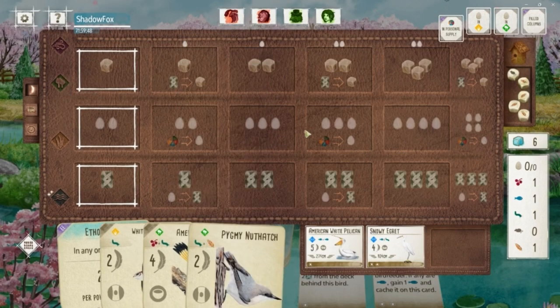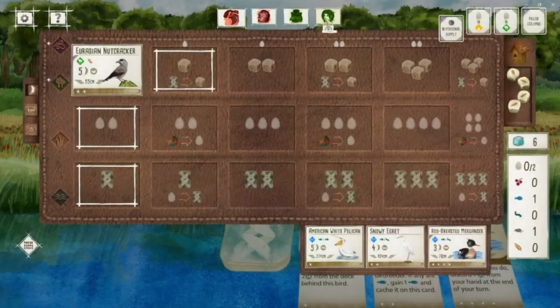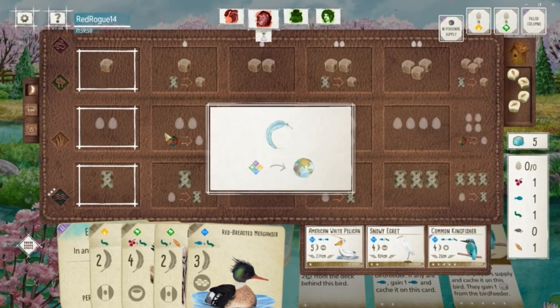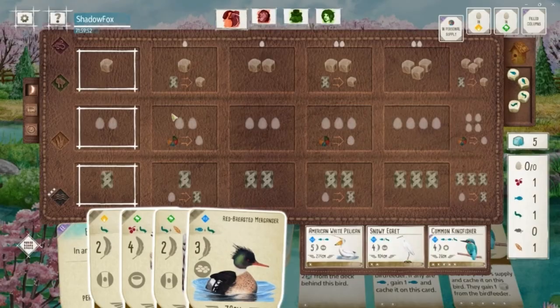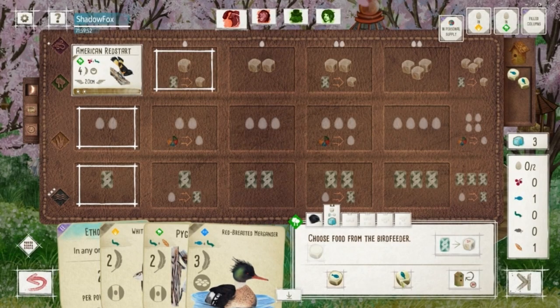Going to go with the Pygmy Nuthatch here, with the focus on trying to build out that forest and maybe accumulate some food toward that round goal. We see the Red-breasted Merganser pop up, so that's our saving grace — we really needed a strong wetland card-draw bird like that. The goal now is to get the Red Star down, gain the food needed for the Merganser, and get that down so we're in a strong position to draw any good cards that pop up in the tray.